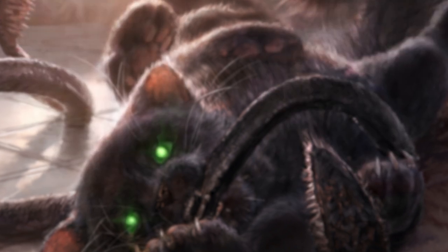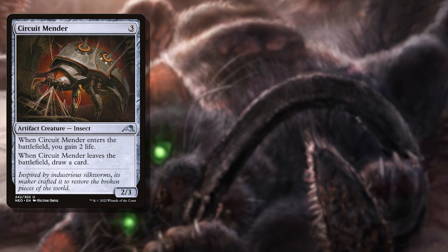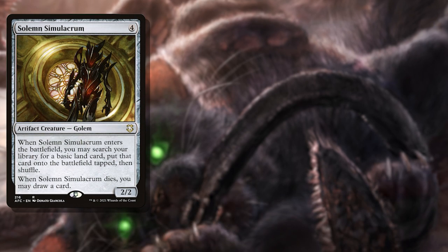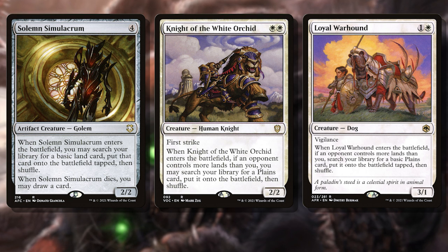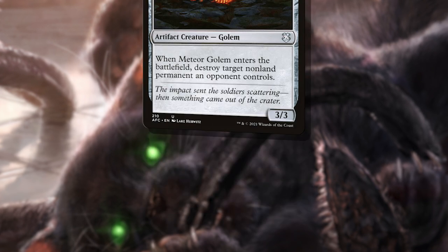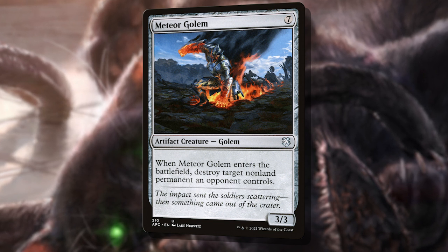Let's take a look at the permanents we'll be blinking. I've broken them into three categories. The first is our enters the battlefield effects — permanents like Circuit Mender, Ichor Wellspring, or Omen of the Sea, which all do cool things when they enter or leave the battlefield, whether that's filling our hands, gaining us life, or making more creatures. This also includes ramping in white and blue. Even on a budget we can afford Solemn Simulacrum, Knight of the White Orchid, and Loyal Warhound. Sun Titan is one of the heavy hitters here, helping reanimate small permanents we may have lost, on top of being a 6/6 with Vigilance. And Meteor Golem is our biggest threat — blinking him over and over can set our opponents back by taking out the best permanent on the battlefield each time.